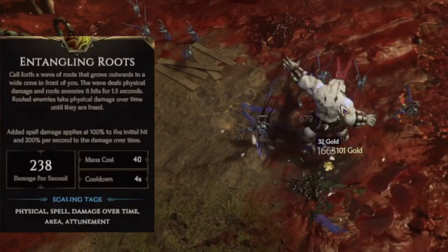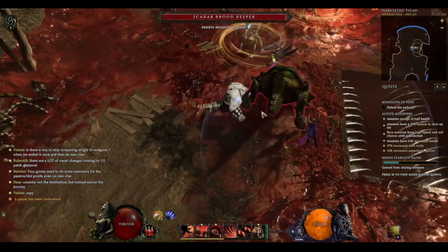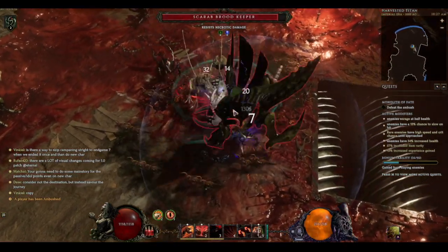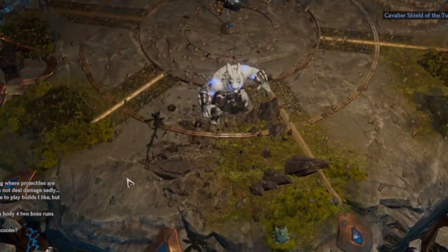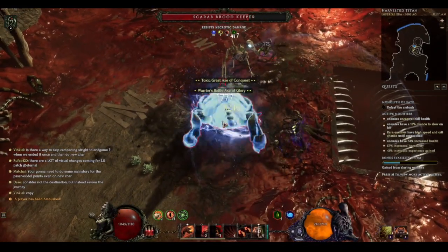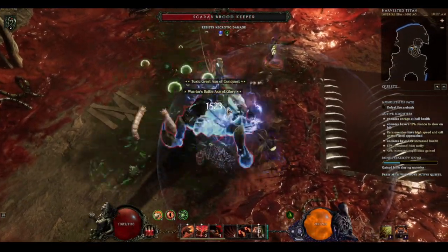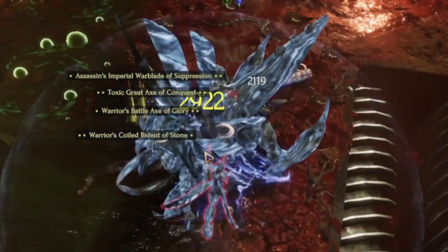Entangling Roots causes a large AoE around you when you use it. However, this skill also isn't something we're actively going to use, because what we can do is transform into bear form, and when we use the Maul ability it'll actually apply Entangling Roots around you. So everything works in conjunction, and this particular leveling build is meant to stay in bear form for as long as possible — if not forever, or the entirety of whatever map you're completing.